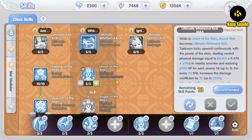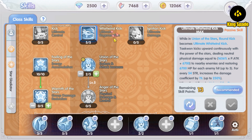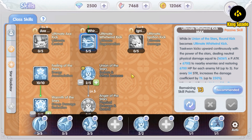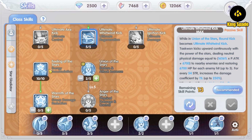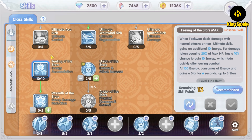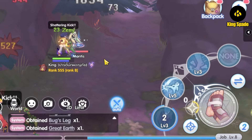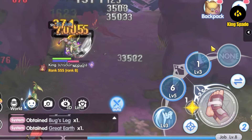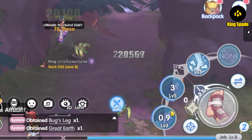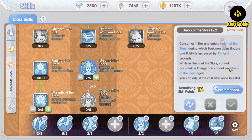Before we get into details on the skills, you need to know about the energy and star mechanic for Taekwon. This is important because to use the ultimate form you need to consume stars. You get stars from the energy you accumulate — every time you deal damage through normal attacks or skills, the Feeling of Stars skill lets you gain energy. The energy gauge can be seen on screen. After the energy gauge is full, reaching 100 points, it becomes a star. A maximum of three stars can be stacked.